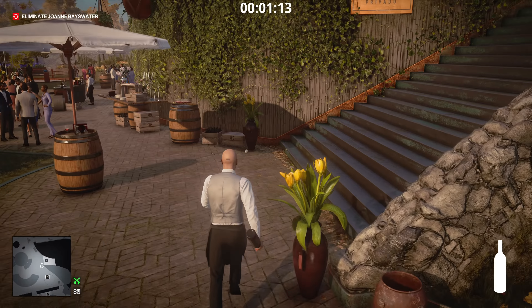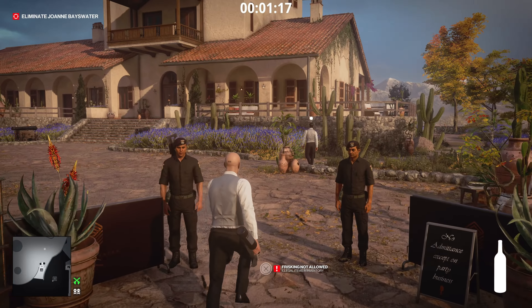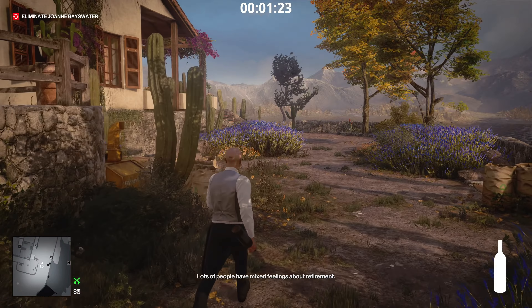At the top of the stairs there's going to be another waiter — he's going to be an enforcer to your disguise, so just keep an eye out and avoid him. Right there, just run past these two guys. They're going to ask you to frisk, but just run straight past them and you won't have to worry.